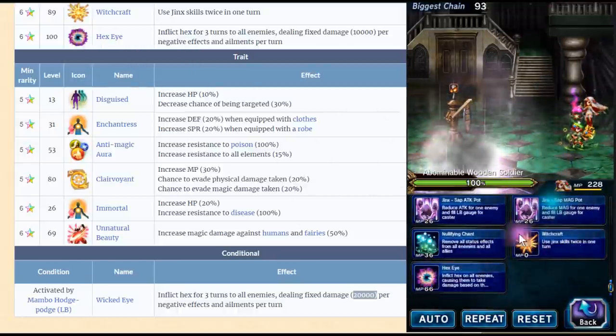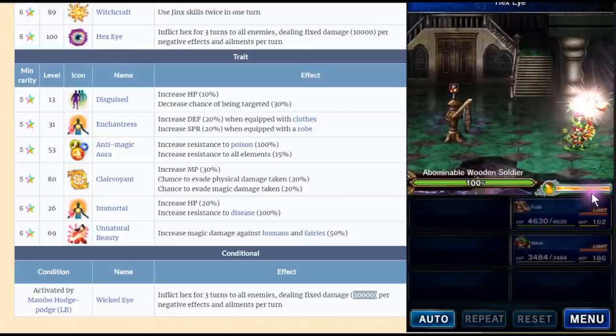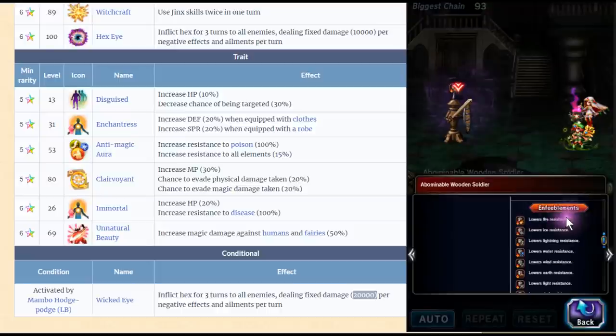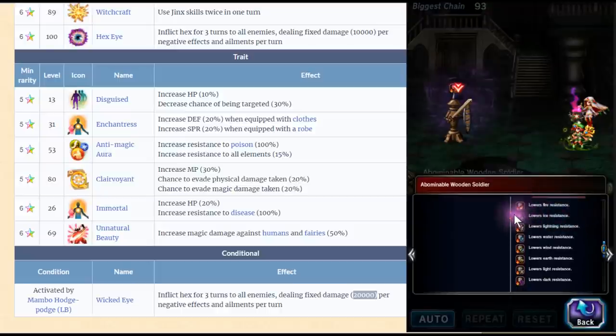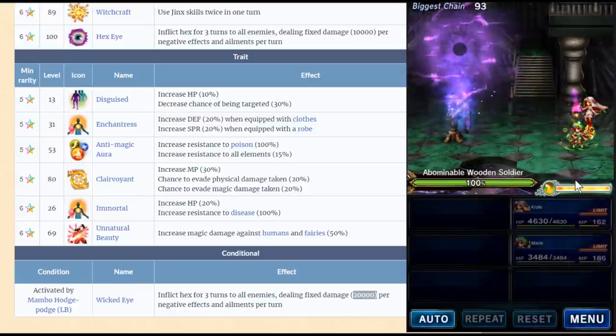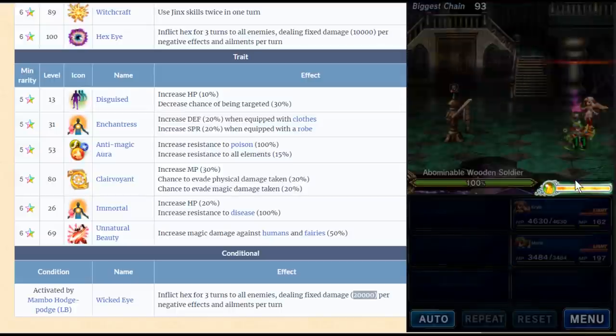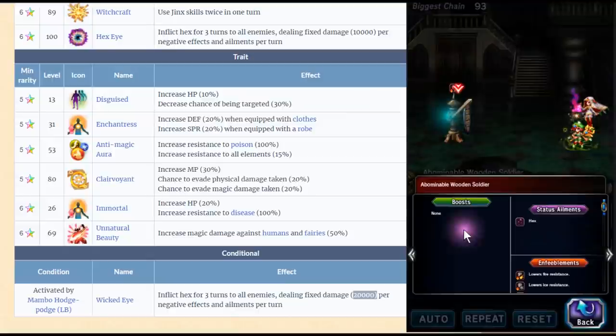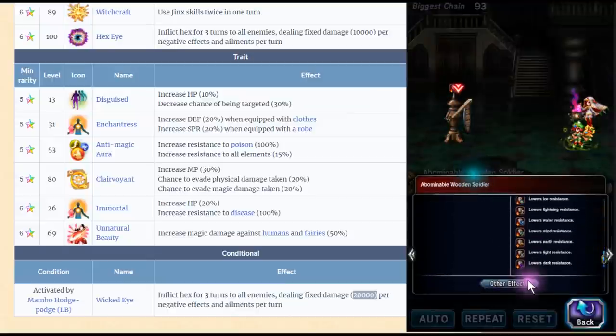Hex Eye — with all the elemental resistance debuffs — we have eight elemental resistances. This is unresistable. All bosses, I believe, can have this effect on them. No resistance at all.